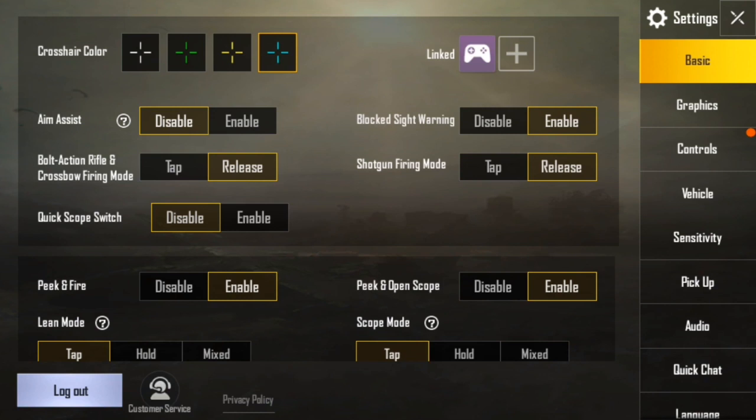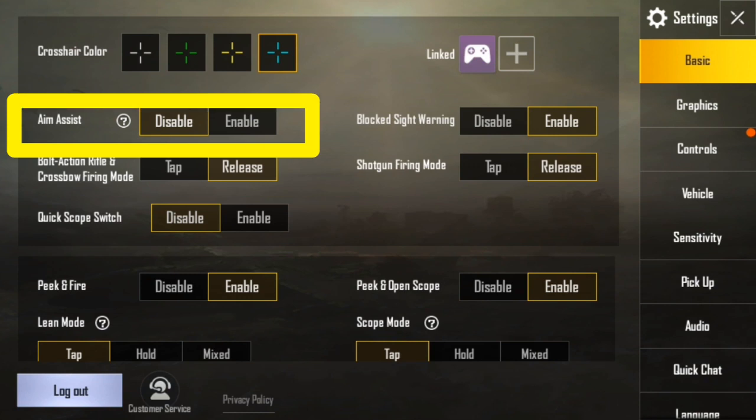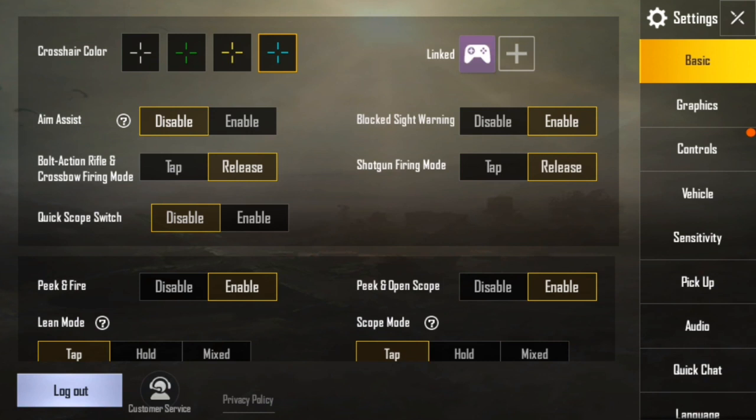Second is aim assist, which is another important option in PUBG. You need to know what aim assist is. Through that option, you can handle your firing style to attack on enemies standing in front of you and kill them very easily. If you click Enable, you cannot control your firing style and you won't be able to kill them clearly. But if you click Disable, you will be able to set up your firing style very easily and control your aim without any hesitation. So always click Disable for playing the best game in PUBG Mobile as a professional player.